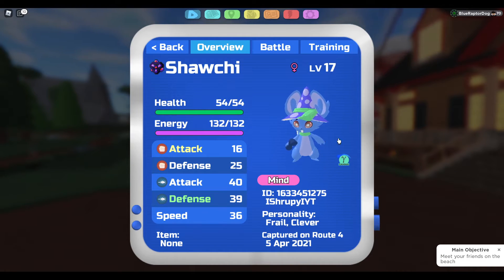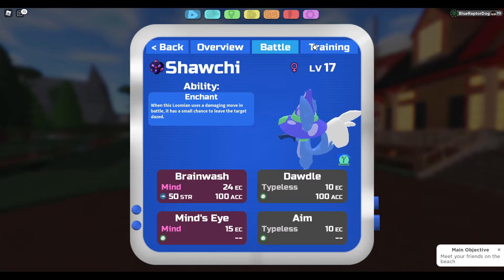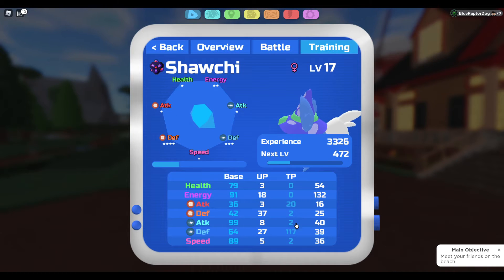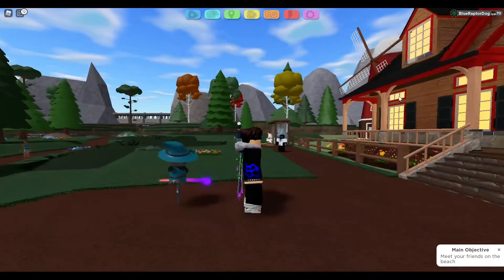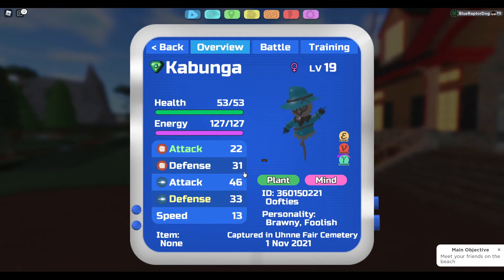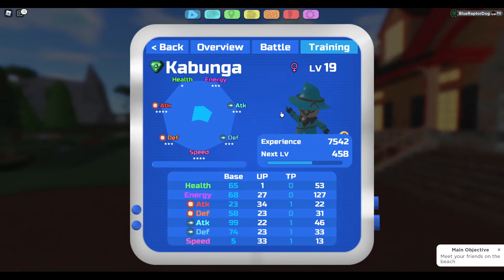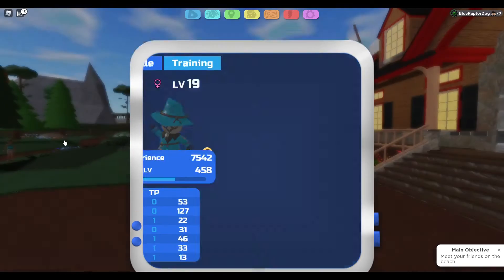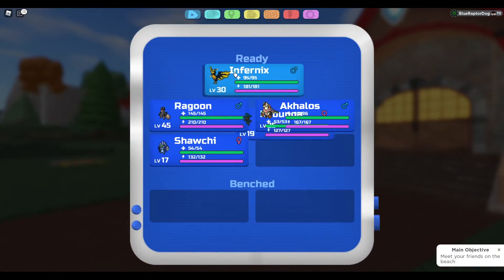So really not the best for PvP if you think about it, but here's the enchant and here's the stats. I also got a gamma Halloween Kabunga which I really like — it's brawny and foolish, so pretty bad. Here are the stats — not that bad — and here's the wisp.